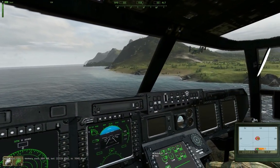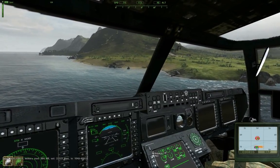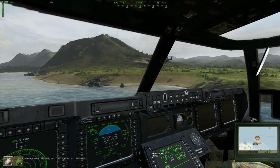We're blocking. On this LZ, we'll set up a small 360 perimeter, scan for threats, then set up a squad line. 30 seconds, guys. 30 seconds.